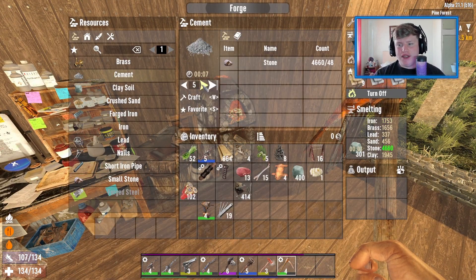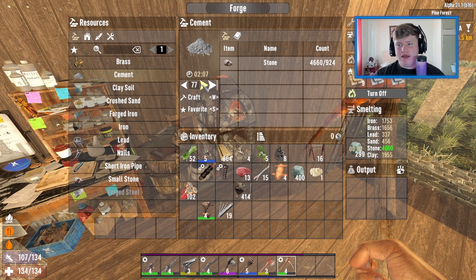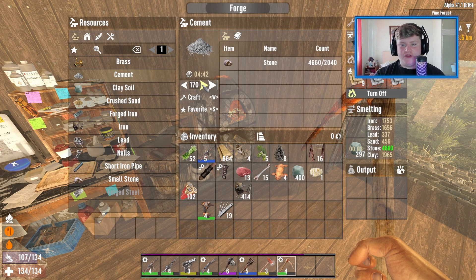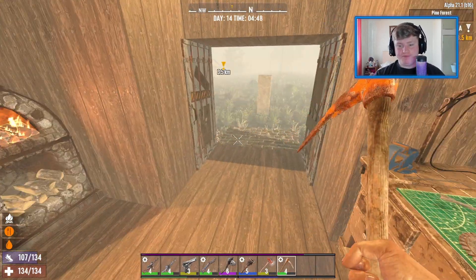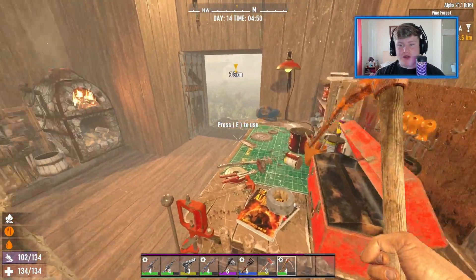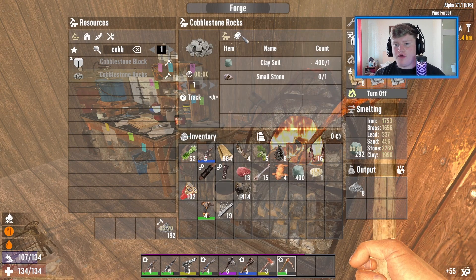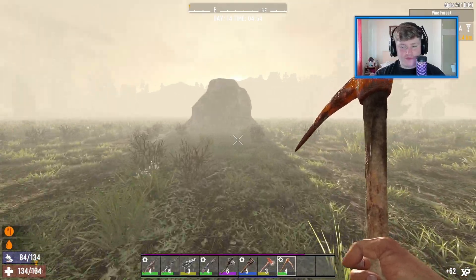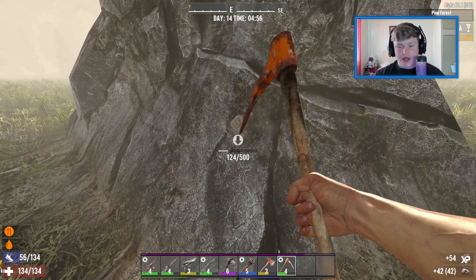We can make cement in here. If we make 200 — just about half a stone, give or take. Right, we'll make 200 cement. Because then we can use that to make our concrete mix and we can concrete our floor. And can we make cobble? We can make cobble — clay and small stone. So if we go and get some small stone, I'll be able to do the outside of the house. And then basically when it really comes to it for the actual horde itself, we're going to be really ready for it.